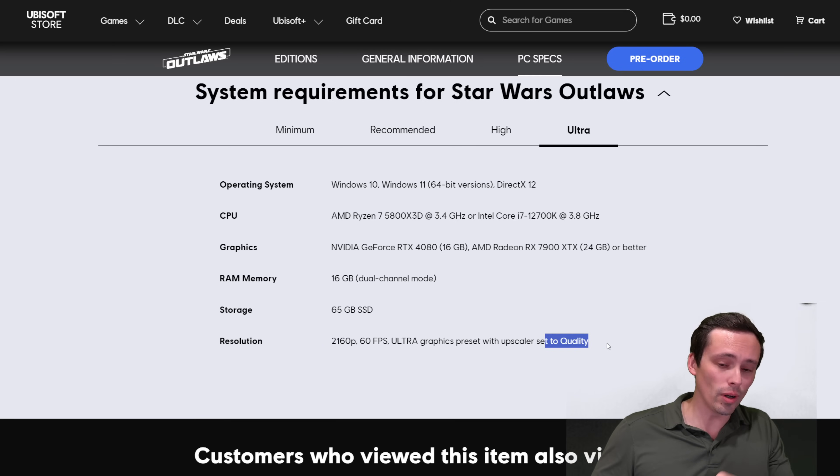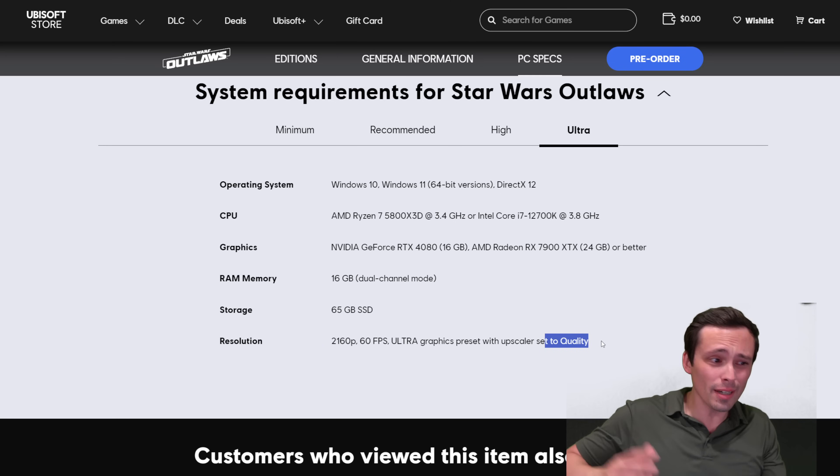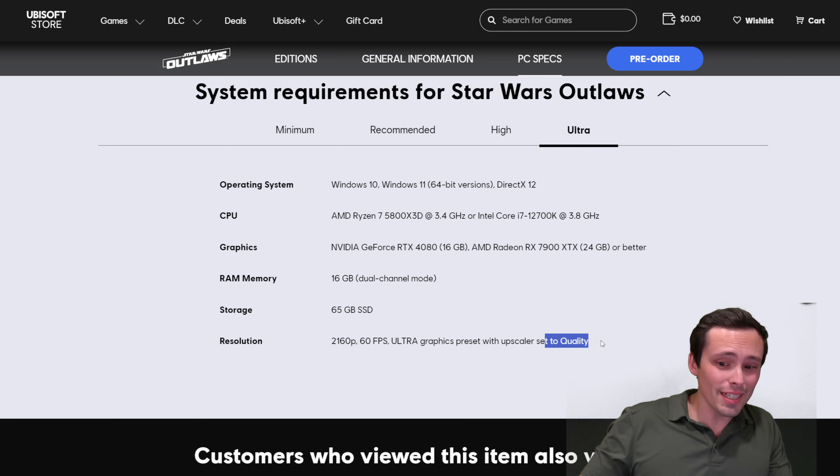And that is using quality-level upscaling — so if you wanted to avoid upscaling entirely, maybe a 4090 would get there. But honestly, even a 4090 doesn't always hold 60 FPS at 4K max settings without upscaling in the latest AAA games.